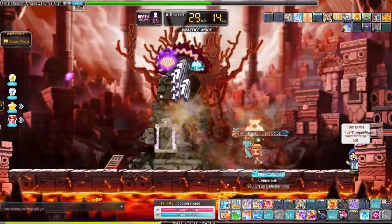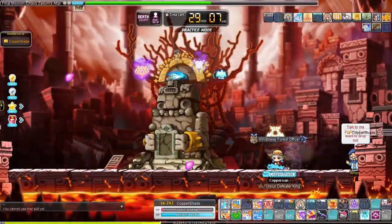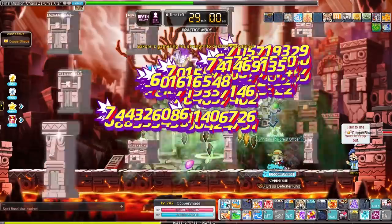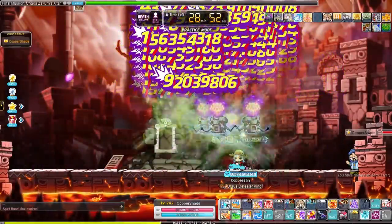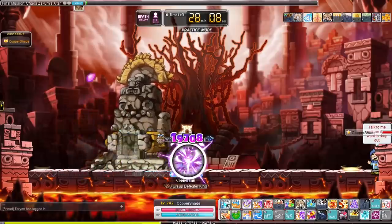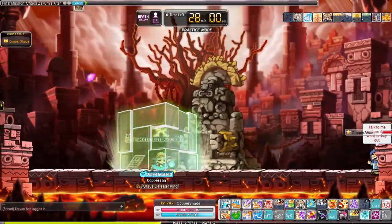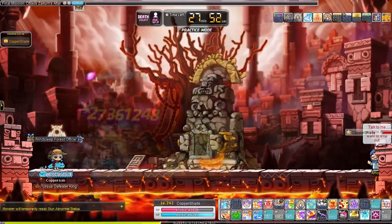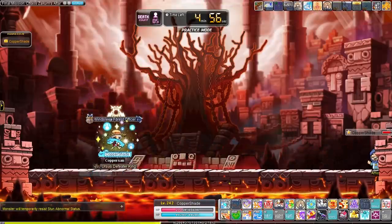When you defeat all arms too fast Zakum will go into an enrage mode, preventing you from dealing damage for a while. He will start summoning mobs and does a full-screen attack that will deal 99% damage. So if you are strong enough, just take it easy and keep fighting one side without destroying all the arms to skip this phase. The final phase has debris falling from the ceiling that slows your character and prevents jumping or mobility skills. Zakum will jump and slam down, instantly killing anyone not inside a green cube that spawns just before he lands. Bind Zakum to prevent attacks, use invincibility frames, and keep hitting him until he dies.